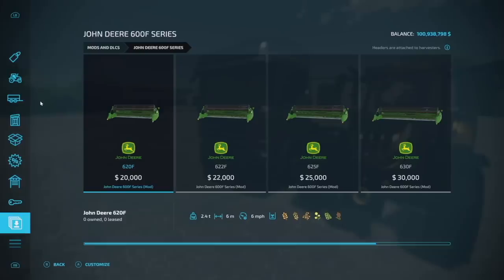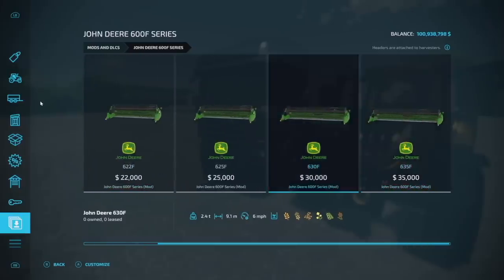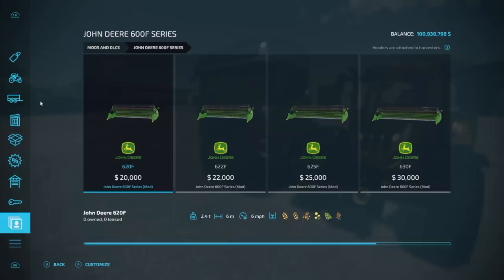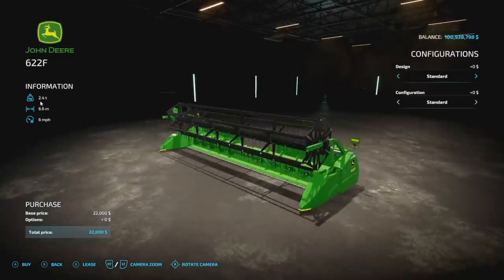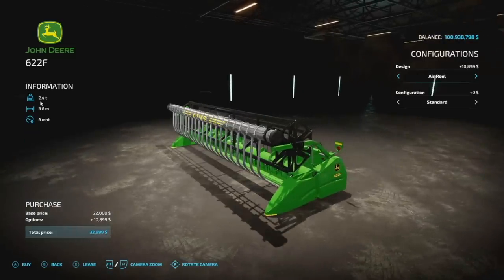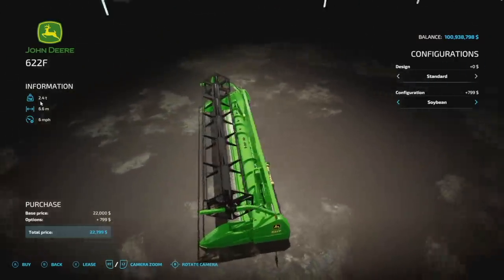First up today we got a plethora of combine harvester headers. These are meant for the STS series combines and other things as well — five of them: a 6 meter, 6.6, 7.6, 9.1, and a 10.6 meter header pack. With these we've got a couple different things — you can throw the air reel on there if you'd like, and there are configurations for soybeans and standard.